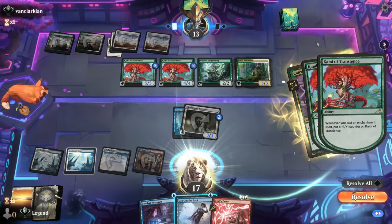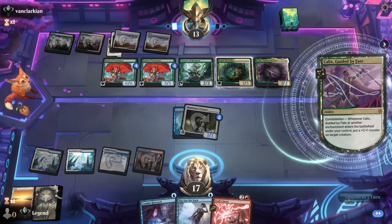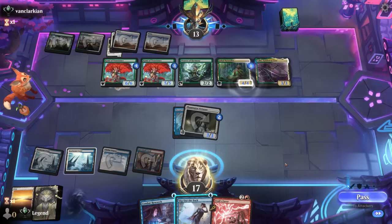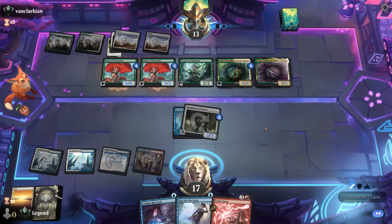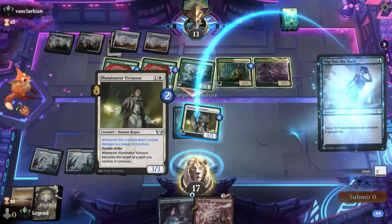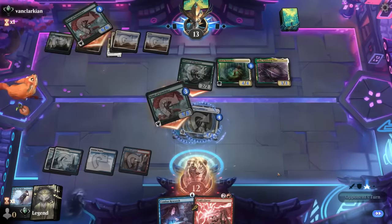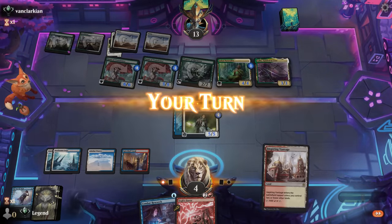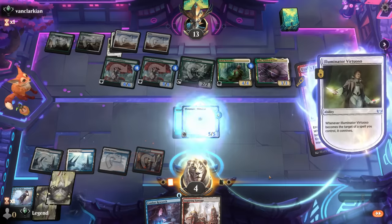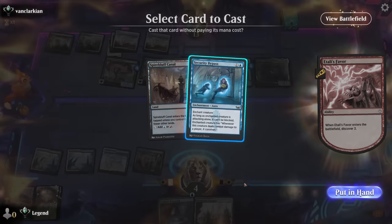Opponent plays a Naturalist and a Calyx — they've got a lot of power here. I might need to slip out Virtuoso just for the extra counter and then hope we can present lethal next turn, because now they also have a lifelinker. I think we just slip out here and then next turn Itali's Favor — maybe find another way to pump up the Virtuoso. If I can discard a non-land card that's even better. We get two additional counters, so with Itali's Favor we should get there. Discard Skralv — and that's 14 unblockable damage.